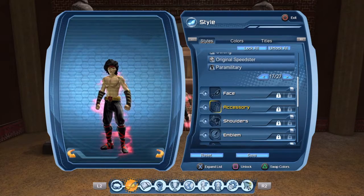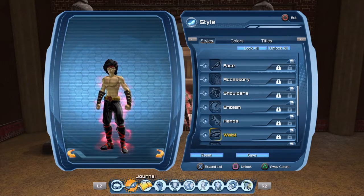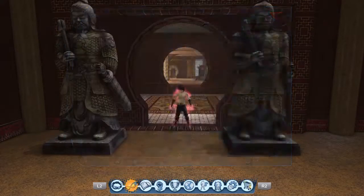Face is none. You don't have to have an aura, but you can. Shoulders — none.